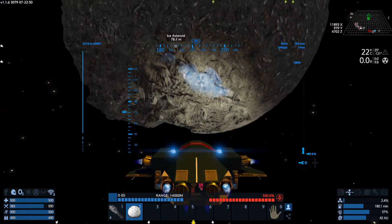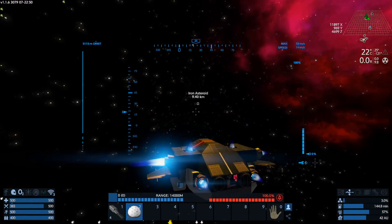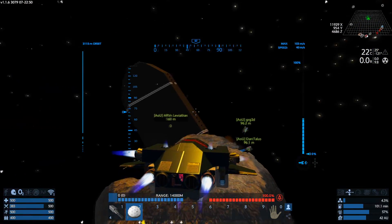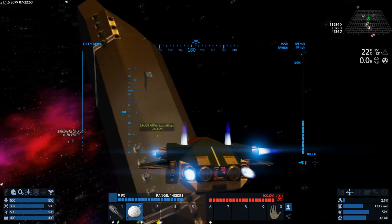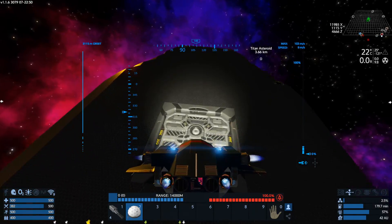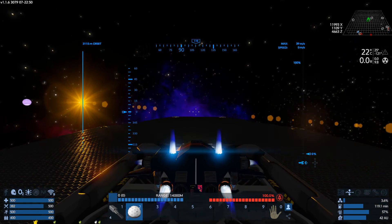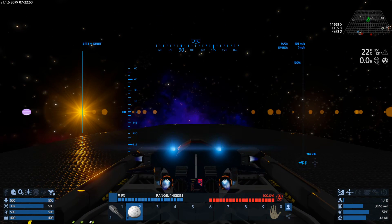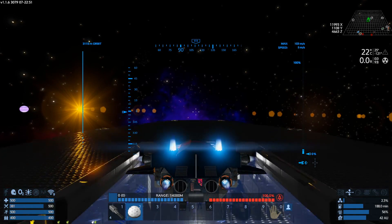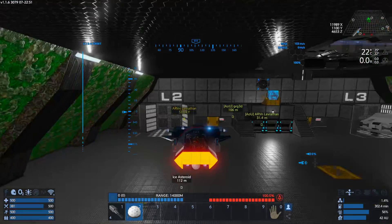I've got six benches in the SV bay as well. Sweet. You guys missed a spot on the other side of the asteroid. And the door went open. Whenever the door doesn't open when I'm outside, I'll land on the doors, dock, and then get up — and then they open. Yeah, I know. It's weird. Something weird is going on with the sensors. It's been doing it since the last couple of updates.